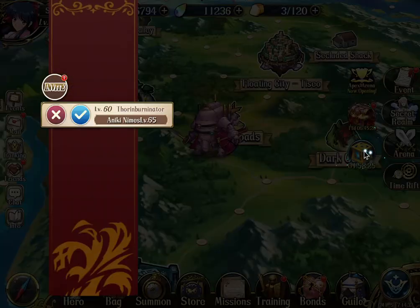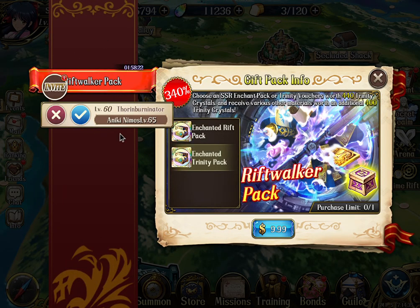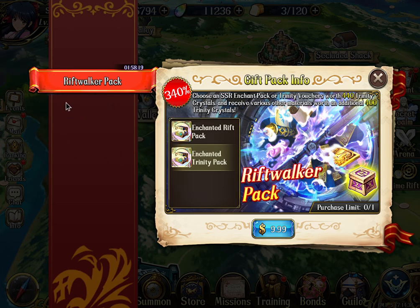If you finish this 5-7 stage manually, you will also get a time rift pack, and that is going to be $20. But you will be able to claim like 30 burgers, 20 SSR enchant packs, and even more gold - I think 800k gold from that pack. If you convert the value of those, either the SSR enchant packs or the trinity vultures that you can get, the value is awesome, it is totally worth it.